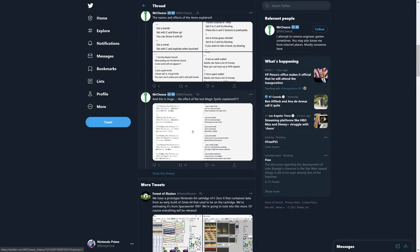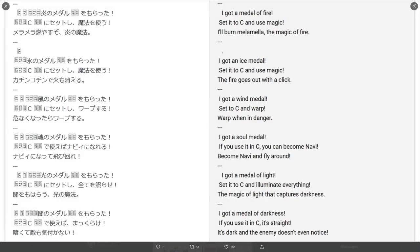There's also an adult wallet. But here's the coolest stuff — the medallions and magic spells. We have the Medal of Fire, the ice spell, and the wind spell which warps you when in danger — all in the final game. Then there's the Soul Medal: if you use it, you can become Navi and fly around. There's also a Medal of Light that illuminates everything and captures darkness, and a Medal of Darkness where it goes dark and enemies can't notice you — essentially an invisibility-in-darkness mechanic.